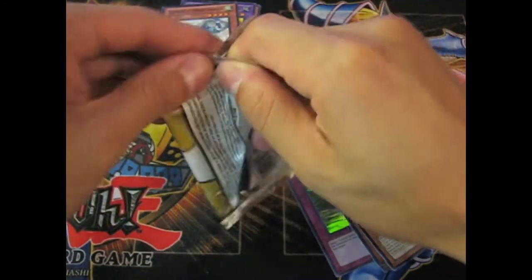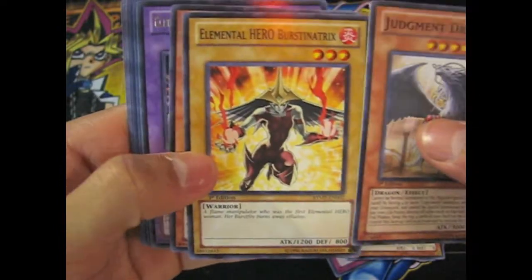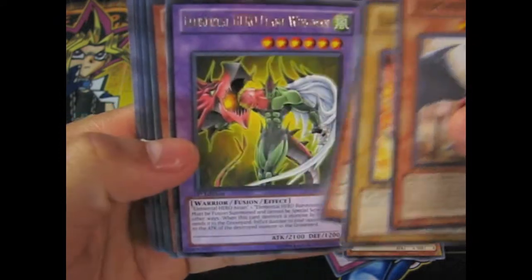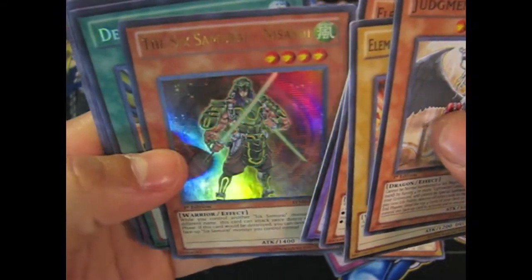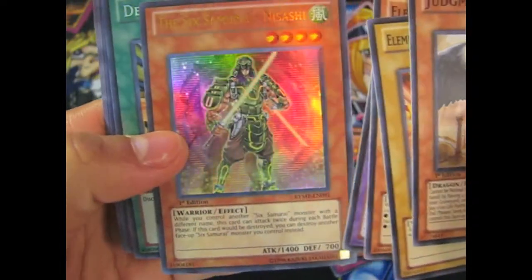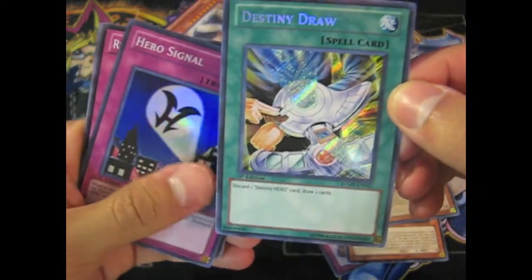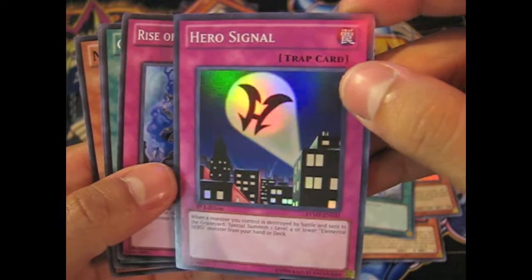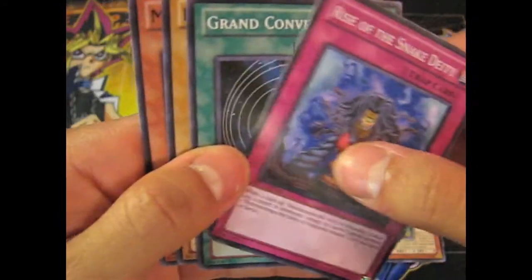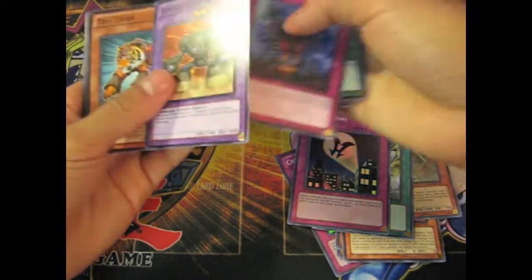There's the second booster. Elemental Hero Stratos — nice. Elemental Hero Flame Wingman. And then Nisashi Six Samurai. And then Destiny Draw. Oh, and a Elemental Hero Signal. Mud Ball — awesome. Mud Ball Man.